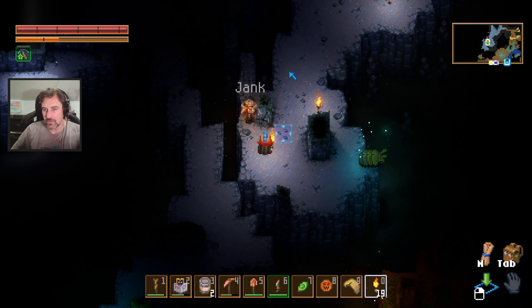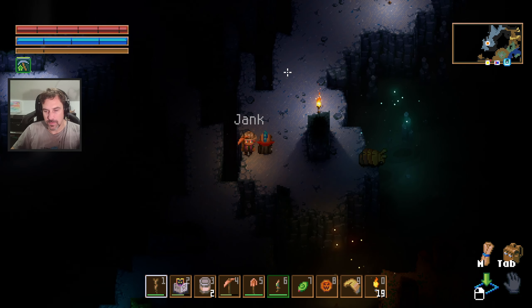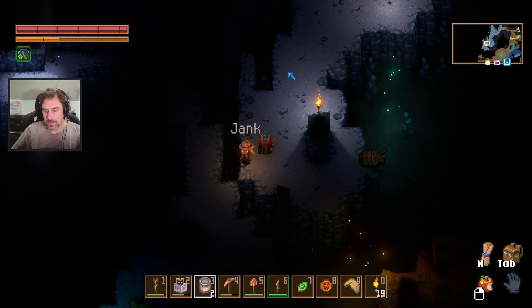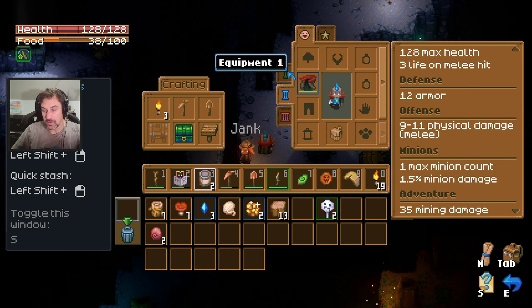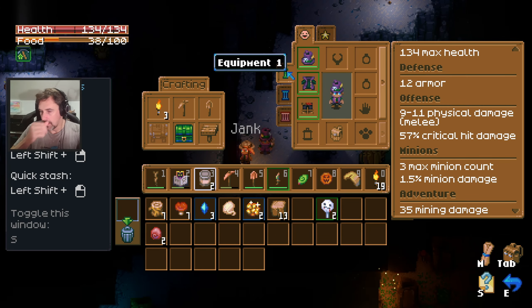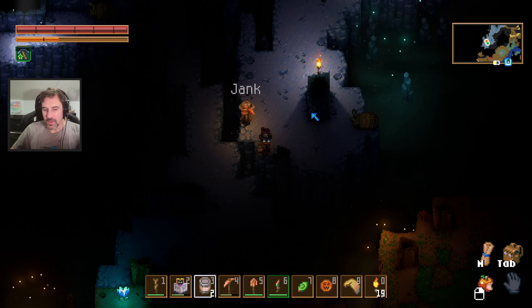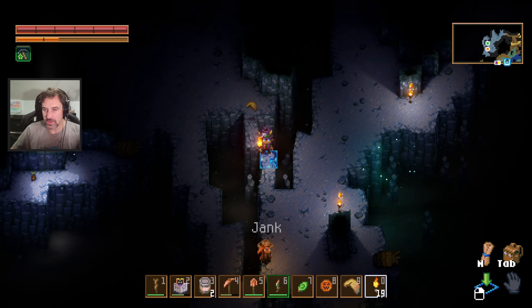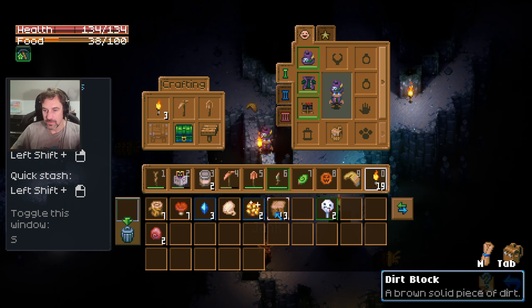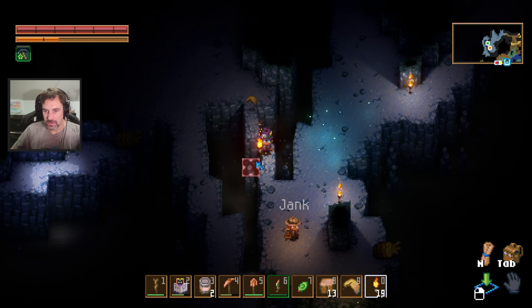Do we know how to quick shift between equipment levels? No, I think you have to go into the menu — like alt 1, 2, 3. I kind of like that feature. Seems like a good idea. You can have, like, a mining loadout and then a warlock loadout.